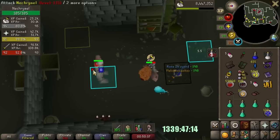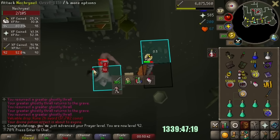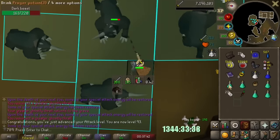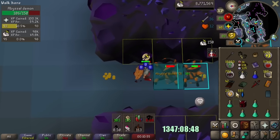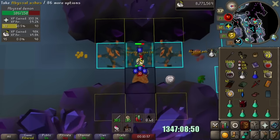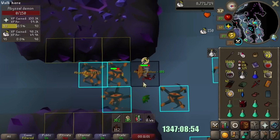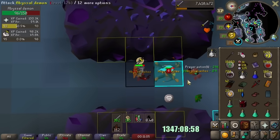Back to where I belong at Nechraels — here is 92 prayer. Just got 93 attack. 95 Slayer, which unlocks Alchemical Hydra. While Hydra is insanely good GP for the account, because we chose to skip pretty much every single PVM upgrade and our best range weapon is a rune crossbow, we probably can't do Hydra efficiently.